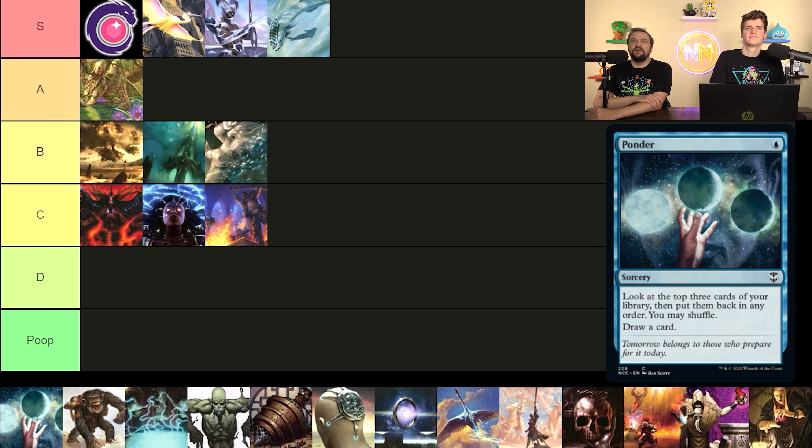Next we got Brainstorm — draw three, put two back. This is one of the cards we think is the most overhyped in Commander. It's not a card we really ever play unless you have a ton of synergies, because drawing three and putting two back without rearranging your cards or shuffling is kind of just worthless — not much better than a cantrip. You want top-deck manipulation or a ton of shuffle effects. I think it's a C.